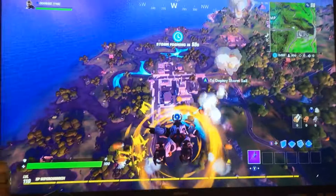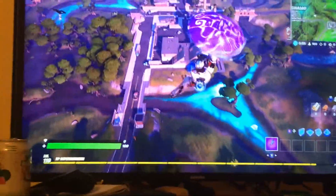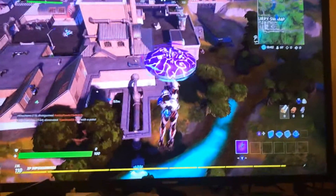So what you first want to do is you go to Slurpy Swamp, and under this thing right over here, there's the letter R. I have to use my right hand to hold up my camera, and my left hand to control this guy, so it's going to be hard for me to do both at the same time. The letter R is just right here.